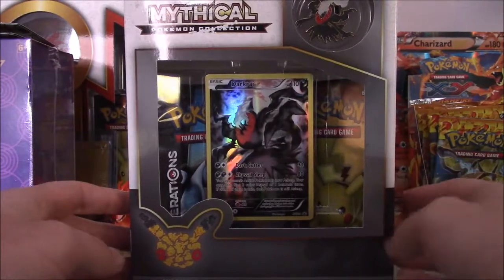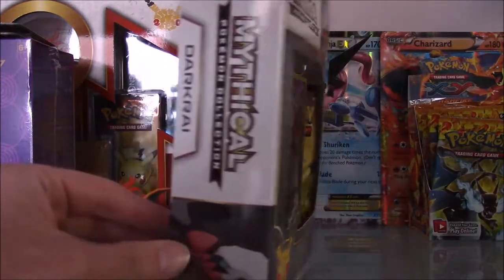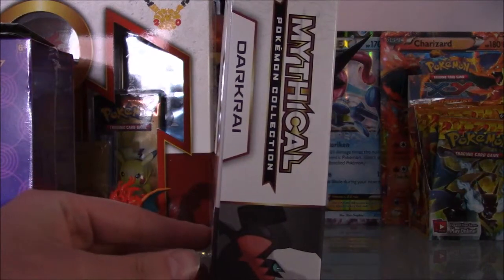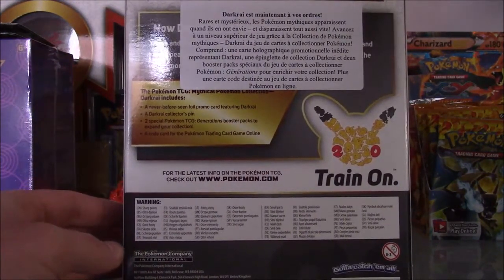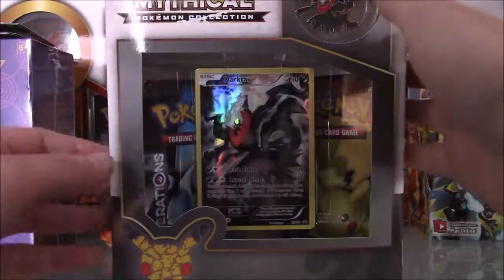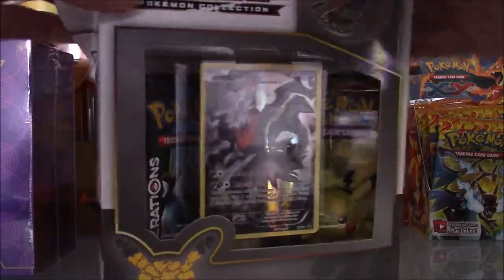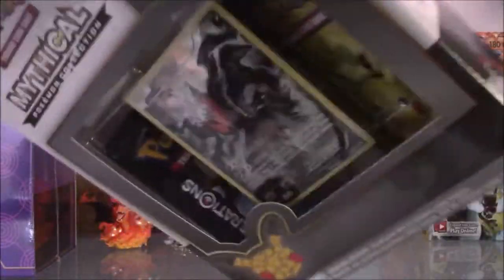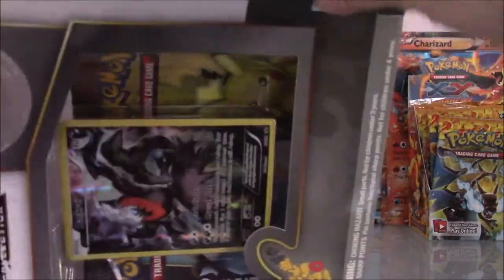We have some great pulls actually, so let's look at the box first. It has this Darkrai image on the front, then the description of what we get in the box, and that's basically it. Without any further delays we're going to open this box — let's do this!